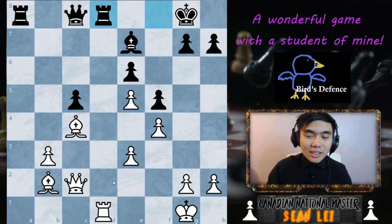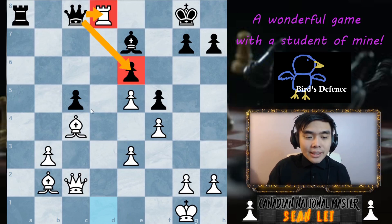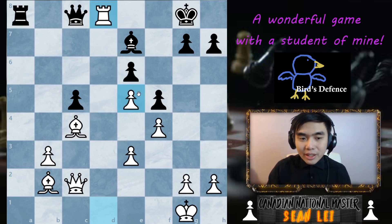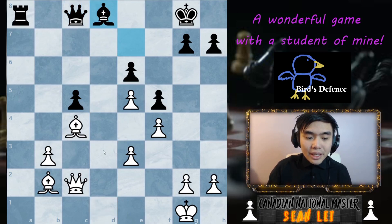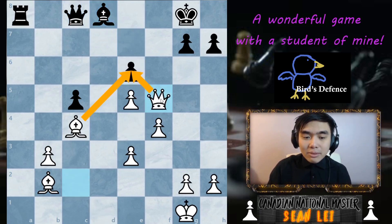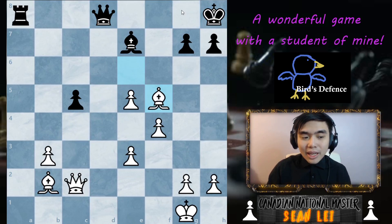I hope you guys paused your video. It would be easy to see that rook takes rook works in this position. Why does it work? If queen captures, the queen was doing an important job of defending E6, so now I can capture for free. But if bishop captures — which is the move that was almost played — we can capture on F5, threatening to take on E6. They cannot capture back because the bishop is pinning the pawn to the king. After capture, capture, we take on E6 and then capture on F5 — and now we're up a pawn.